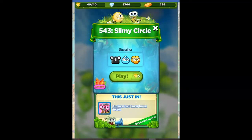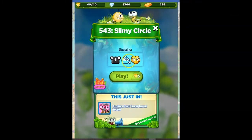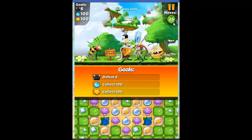Hi friends, this is Susie, your gaming guru, here to help you solve the puzzle of level 543 in Best Fiends. This one's called Slimy Circle, and our goals are to defeat six slugs and collect 100 each of blue and yellow. We've got 25 moves to do that.